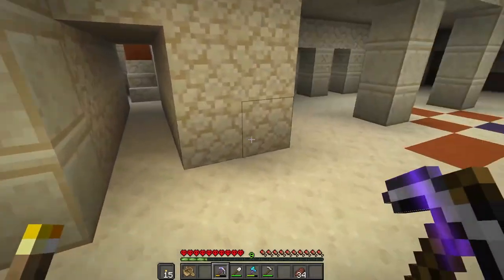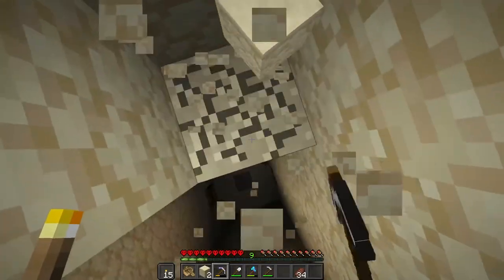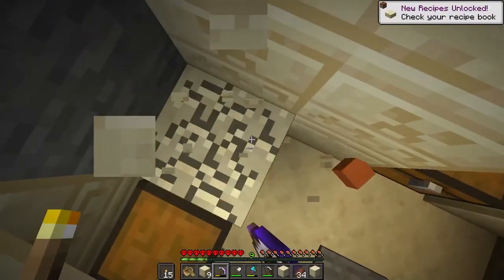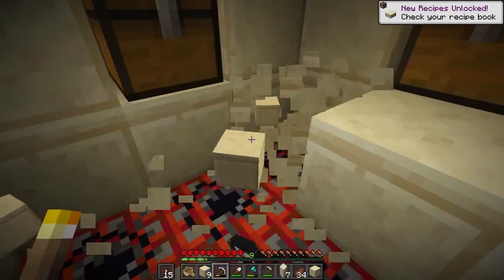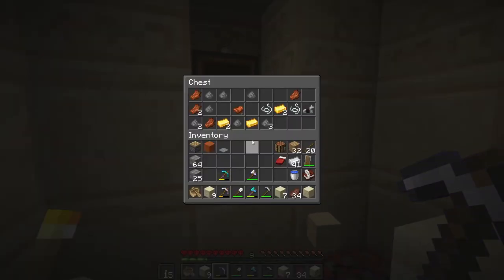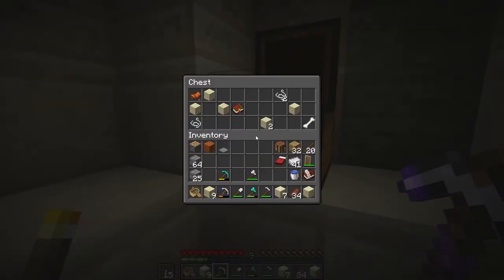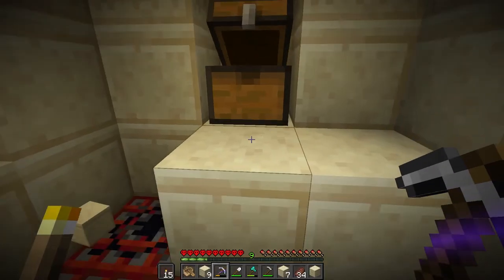We're going to do this the old school — let's call it ethically challenged way. Yeah we're just digging down and breaking all the stuff, whatever. No problem — all of this is mine. Let's see what loot we find. Got a powder, nice, and a saddle — that's actually good. Nothing too spectacular, but we're going to grab all of that and then be on our way again.